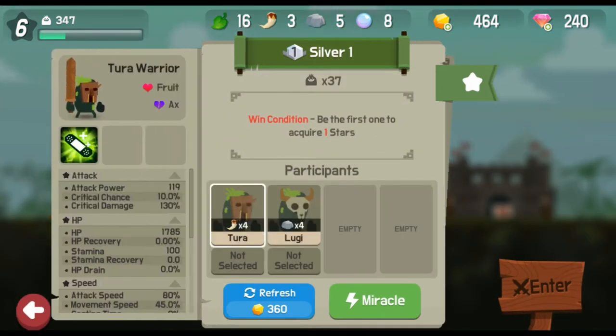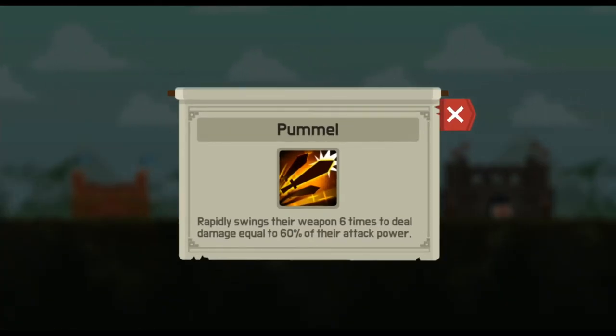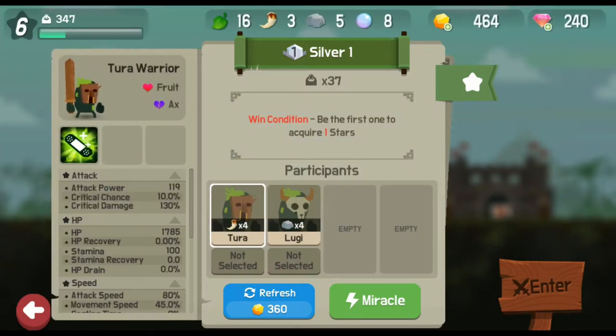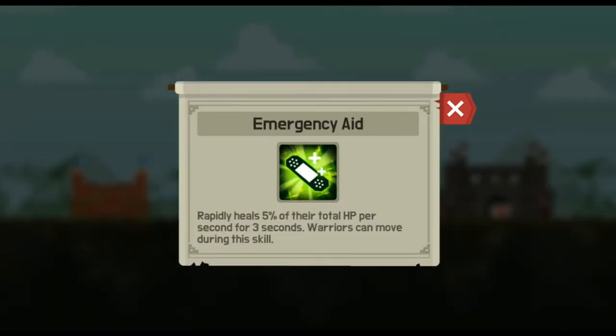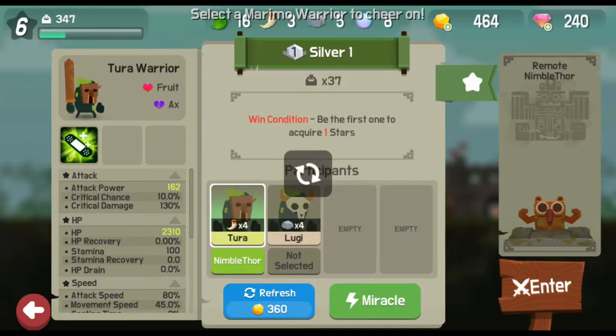We get to pick between two different warriors to take into a battle. This one has a skill called Pommel, which rapidly swings their weapon six times to deal damage. But this one here is even better because it heals 5% of your total HP for three seconds. I know that one is really, really great, so we're going to enter with that one.